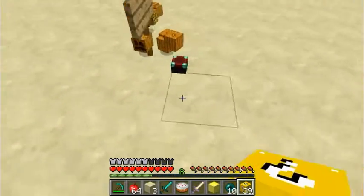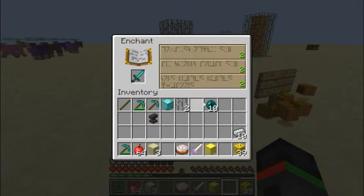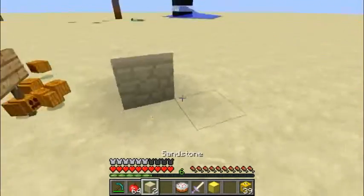Ooh! Enchantment table - I've already got one in the chest. Let's put it down here and enchant our diamond sword. It's sharpness - oh, alright. Let's put the sandstone away.